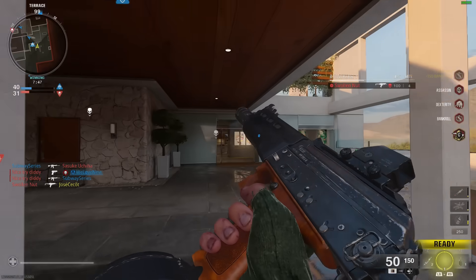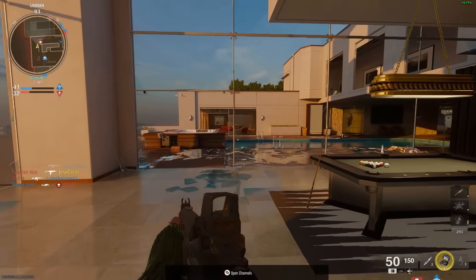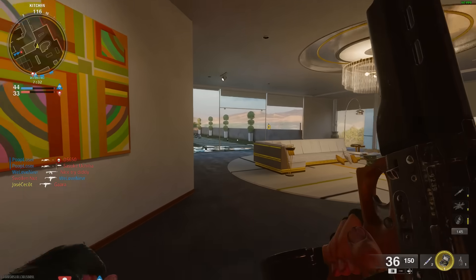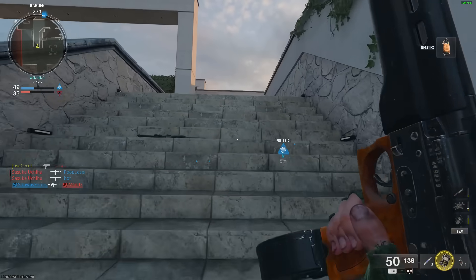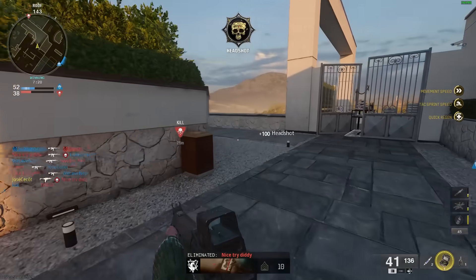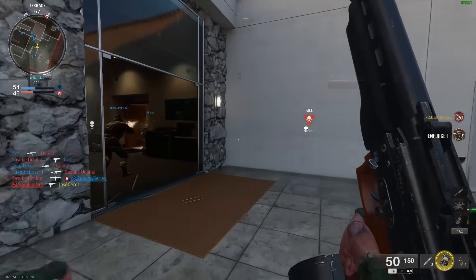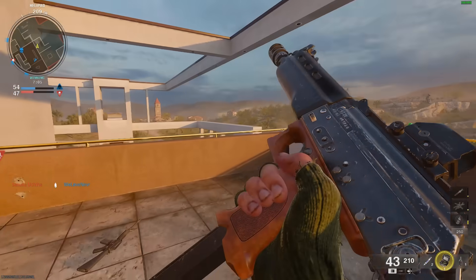I'm not exaggerating — this has to be the worst spawn system I have ever seen. X Defiant just dropped the new Rockefeller map, which is basically that game's Shipment — it's pretty tiny. I've actually played two matches on it now and have not had one single bad spawn. Yet on Scud, Derelict, or Rewind, it's like I'm playing Modern Warfare 2019 Shipment with how bad the spawns are. The only map I really haven't had a lot of spawn issues on is this one, and this map's smaller than Rewind and Scud.